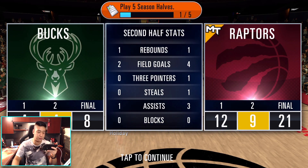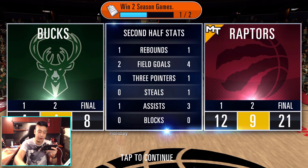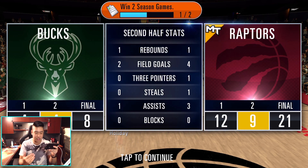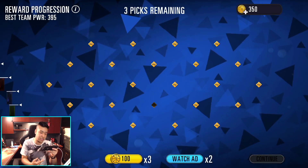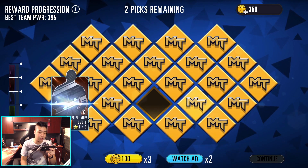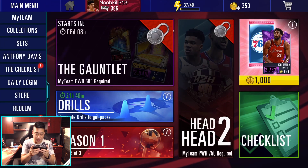So obviously we got one rebound, made four field goals, one three-pointer, one steal, three assists, and zero blocks. It is only two quarters still for season games. We'll just pick our three items — that's pretty cool. That's about what I want to show off today.